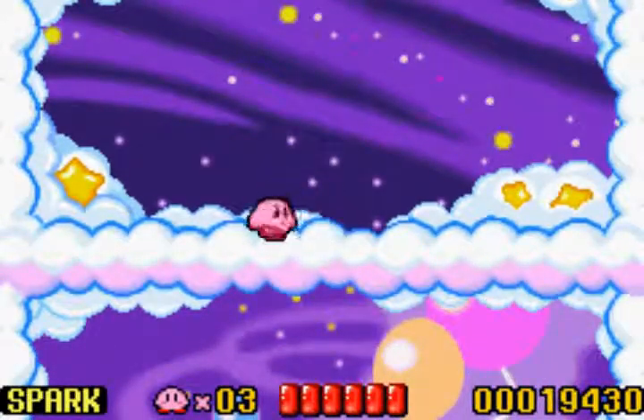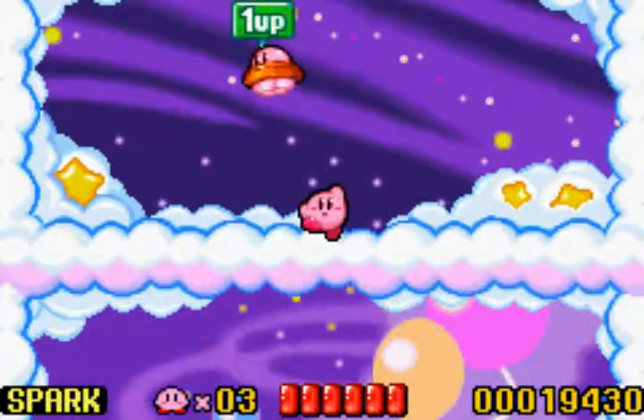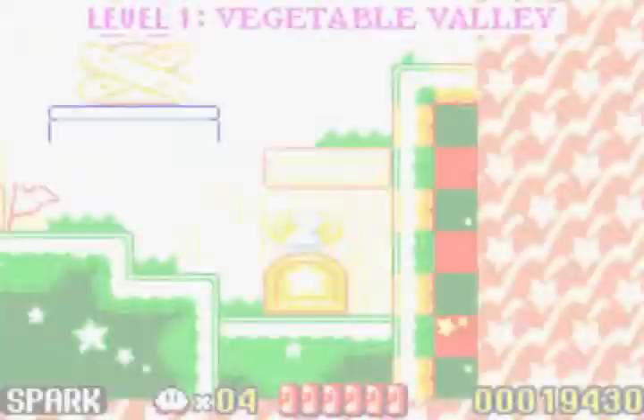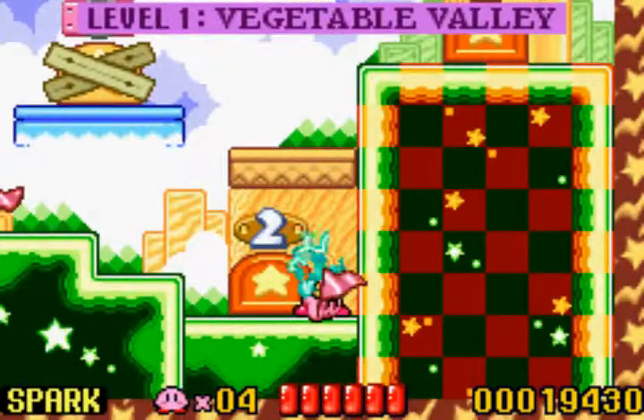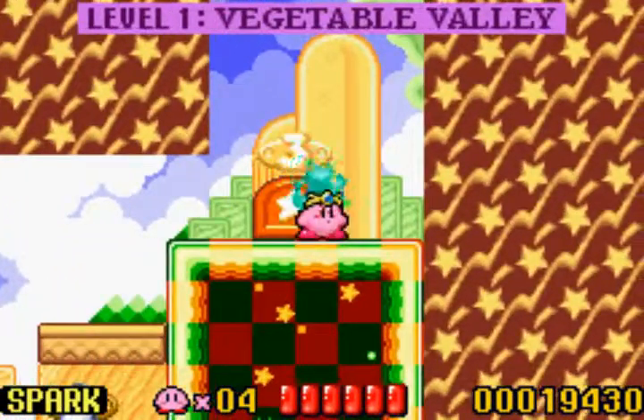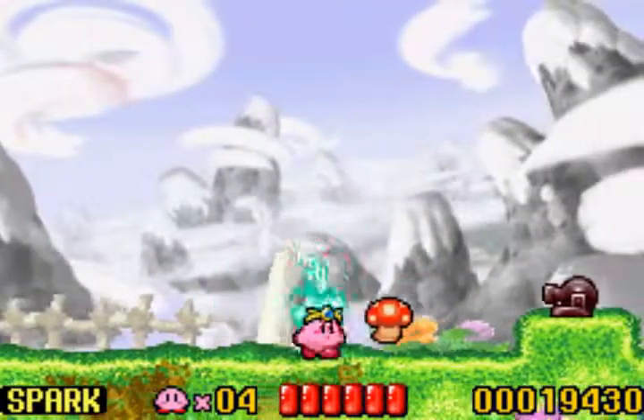That did it! Cool. So when you reach the top of that thing, Alien Kirby up there will give you an extra life. It's a pretty easy way to get extra lives in this game — just play the mini-game at the end of each level, and there you go. I think pretty much every Kirby game has that.